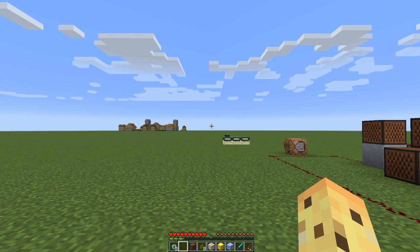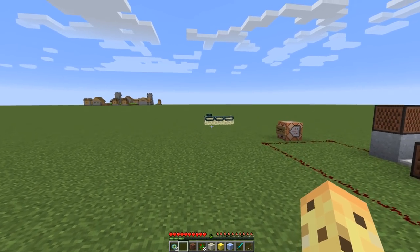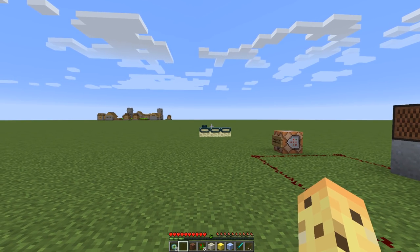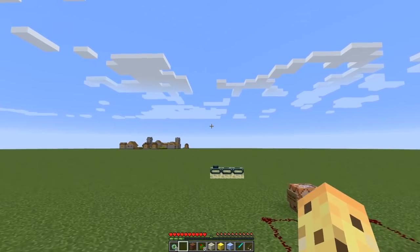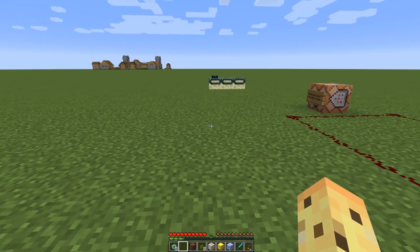Today I have something pretty interesting to share with you all because it is to do with the next update coming out for Minecraft on the PC. We're calling that update 1.12, it's known as the World of Colours update, and it's going to be a very visual update. Lots of brand new colors, lots of brand new colorful blocks, and it means that if you like building around in Minecraft, there's going to be stuff to make more visually interesting stuff.